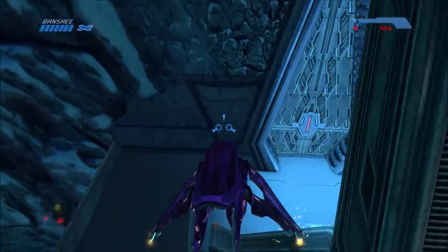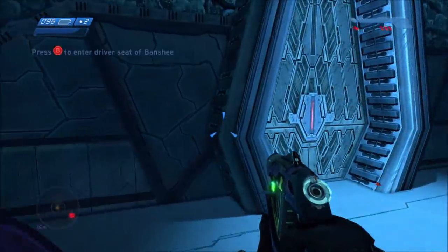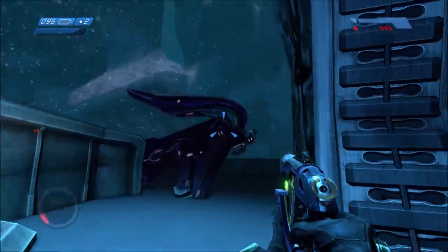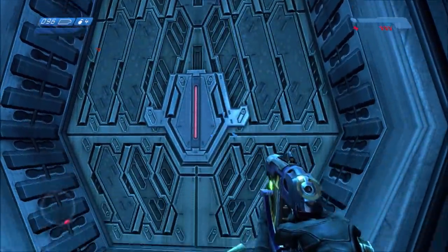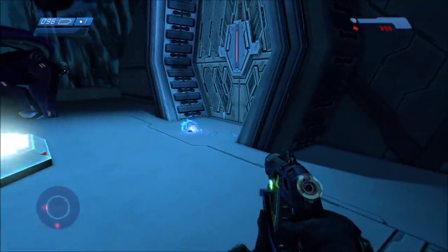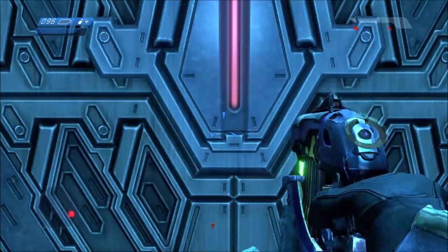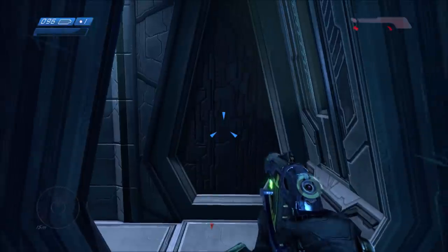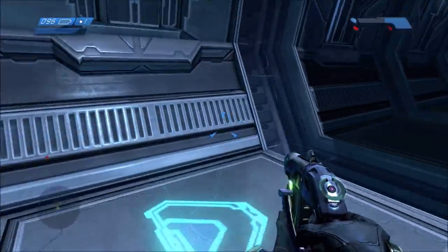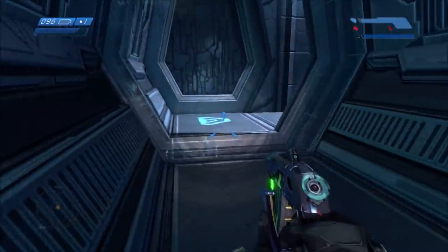Instead of going to that room, we're going to fly to this door on the opposite end of that mountain. As you can see the door is locked, but there are plenty of tools on Halo PC and Halo Xbox that let you get past locked doors, so we're just going to fly right through using no-clip.